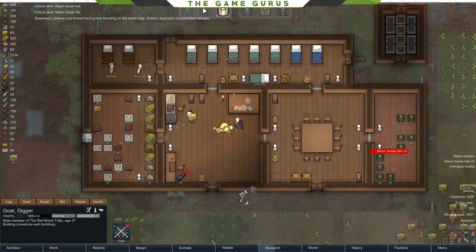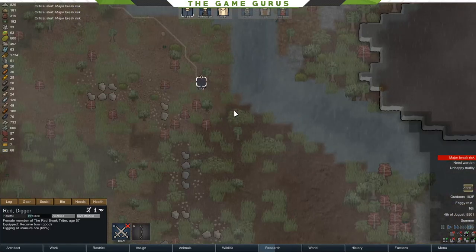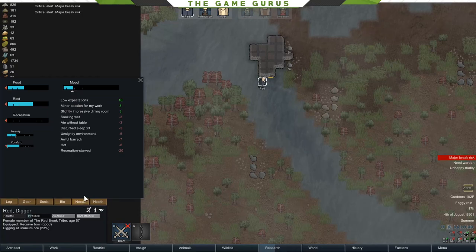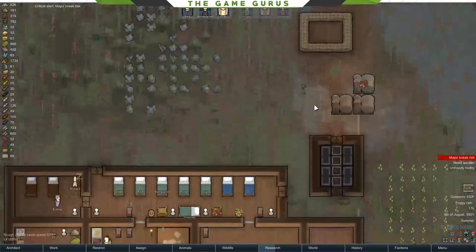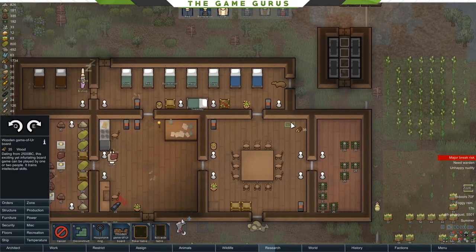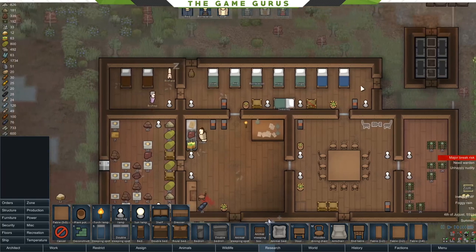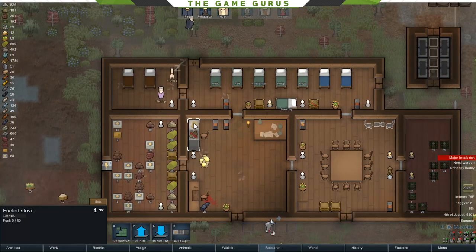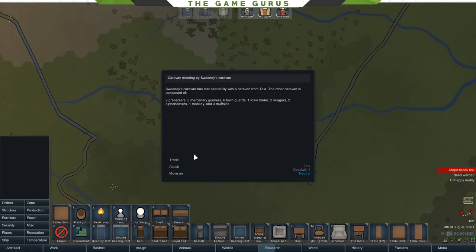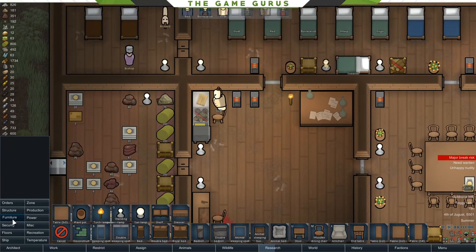Obviously I left with just three people here — I want to make sure there's somebody still at the facility to keep things going. Red is recreation starved, so we'll give him a game for more recreation options. We're also going to replace the fueled stove with an electric stove.